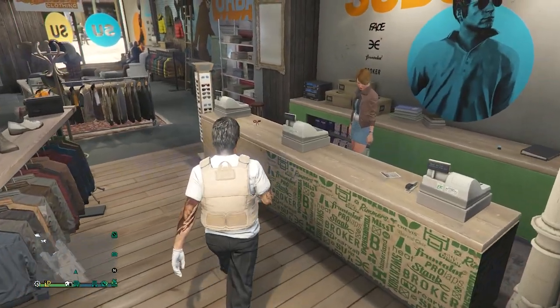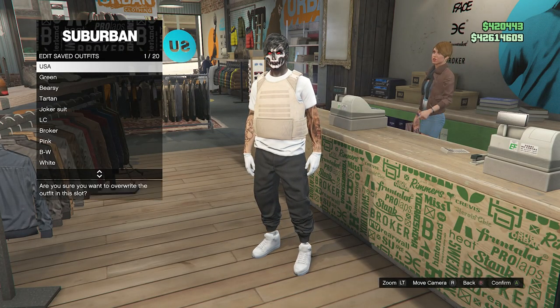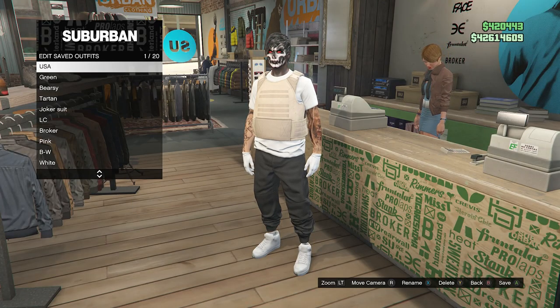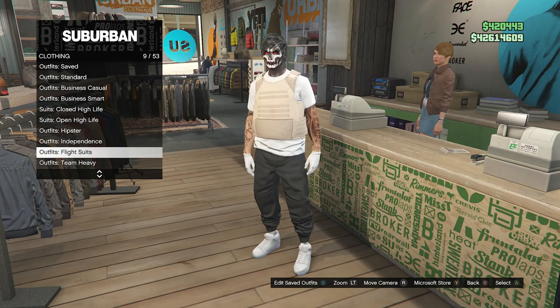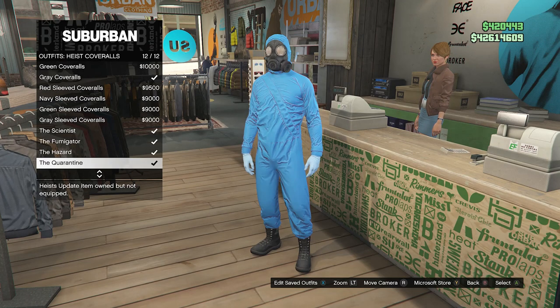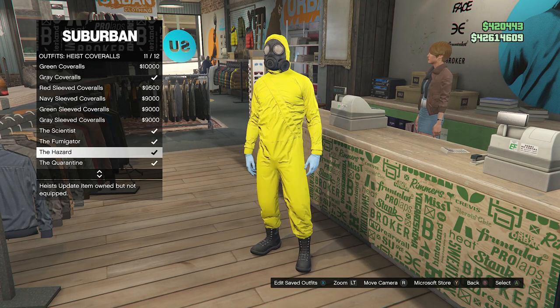Once your outfit does look like this, walk up to the front counter, hit edit saved outfits, and either save this outfit on slot one or slot 20. After you save the outfit, back out of edit saved outfits, scroll down to heist coveralls on slot 13, click on heist coveralls, scroll down from slot nine through slot 12, and select one of these outfits with the toxic mask.